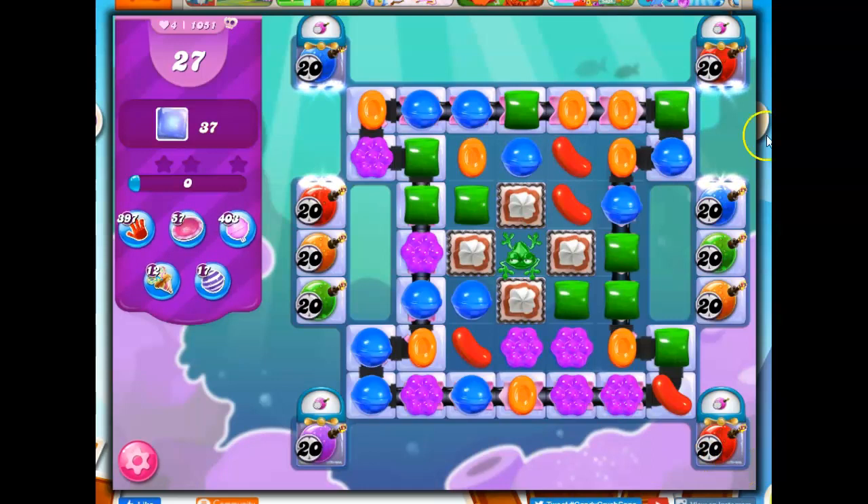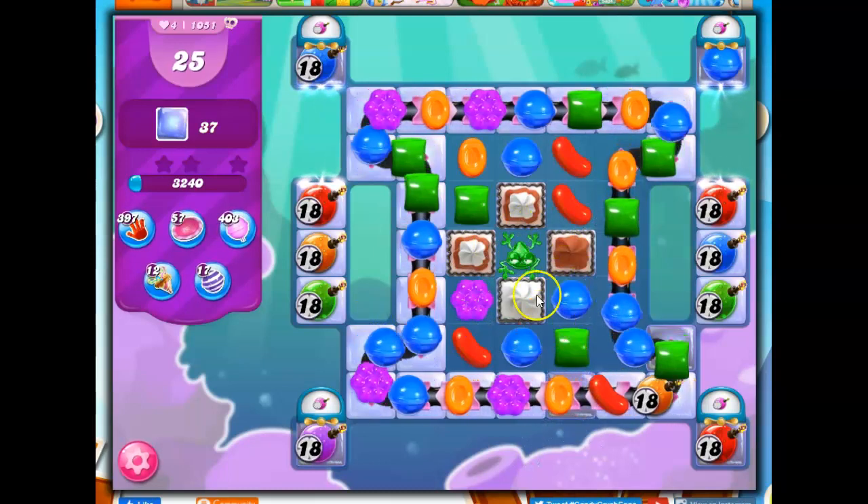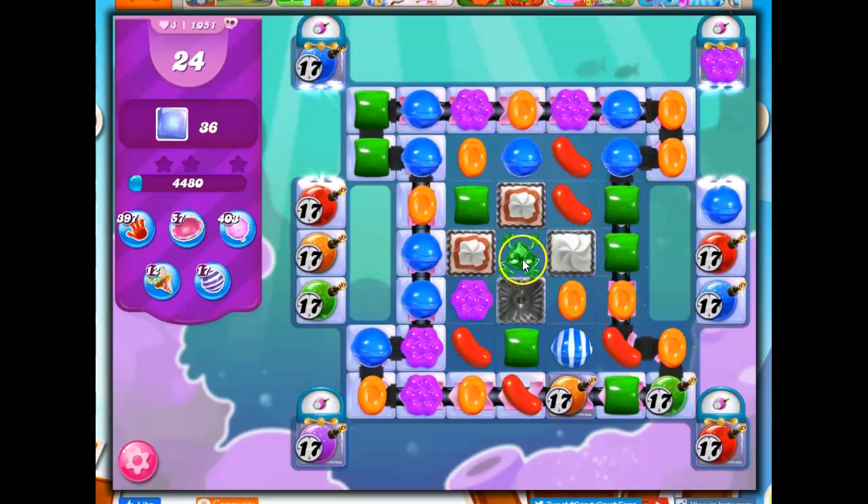I also have ticking time bombs set at 20. Hopefully I'll make a lot of damage along here and it won't be so drastic. I'm probably going to use that frog here to help me. Now he's green — I want to match him with green, so if I can keep the rest of the green on the board for a while and use it once I've got this opened up, that would be best.